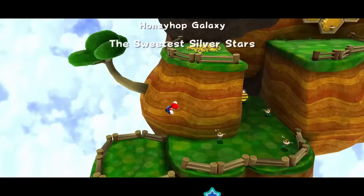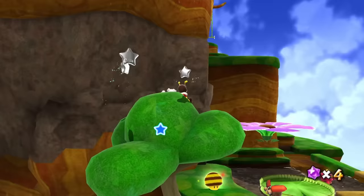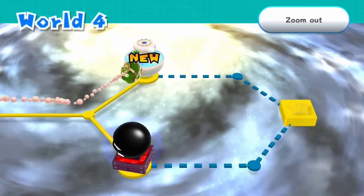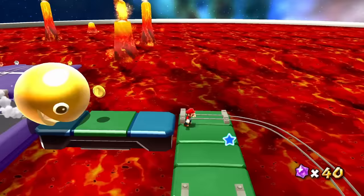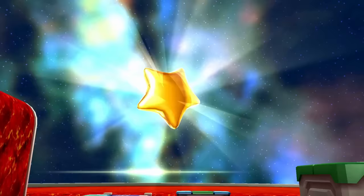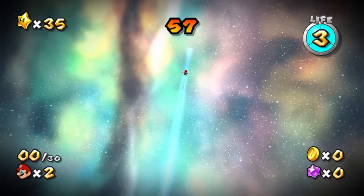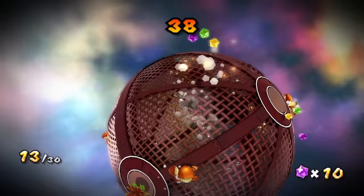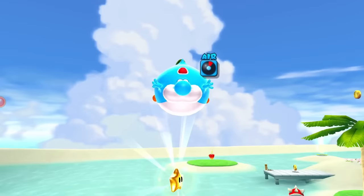After grabbing that star, we head to Honeybloom Galaxy to try out the Bee Mushroom. All we had to do was collect some Silver Stars — not much difficulty besides trying to get to higher areas without jumping. After completing this level, we get access to Starshine Beach and Chompworks Galaxy. I went to Chompworks first — very easy and only required careful movements. We also needed a lava boost to grab the star. We then got a letter from Guillermo asking us to bring him a Goomba in Boulder Bowl Galaxy. There was also a Prankster Comet called Rolling Crabber Romp — another easy unchanged star. Then we visited Starshine Beach Galaxy for five Silver Stars — another easy star to grab.